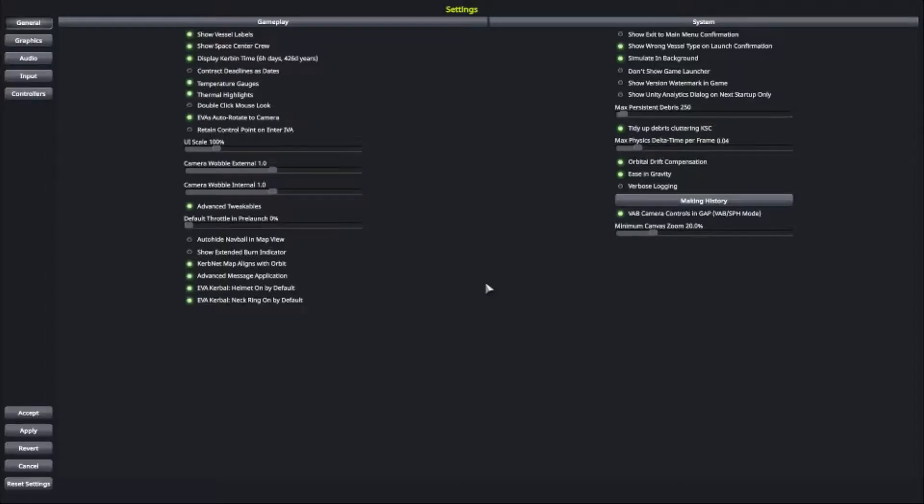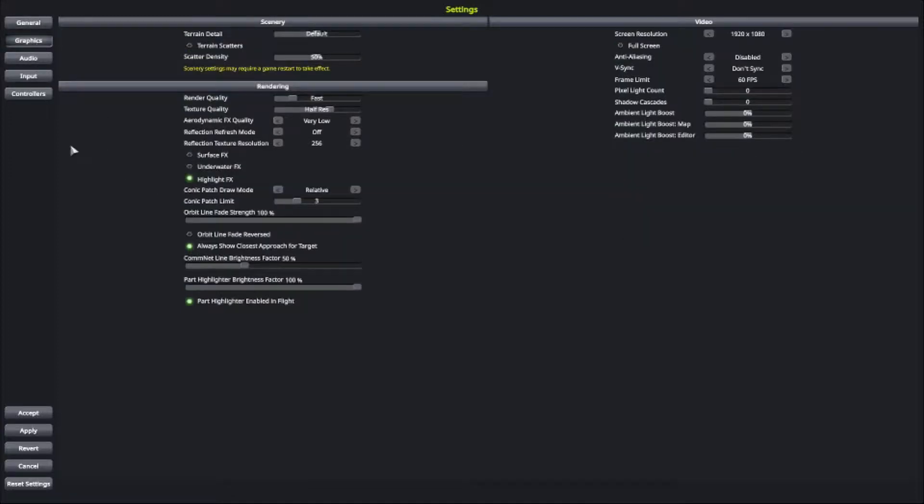We're going to start first with just some basic settings to get the game started. In settings, there's a few things that we want to turn on. It's going to be advanced tweakables, located under the settings menu in general. This just gives you a little bit more options when you're building your rockets. I'm going to keep my graphics settings kind of low so I can still record at a decent frame rate.